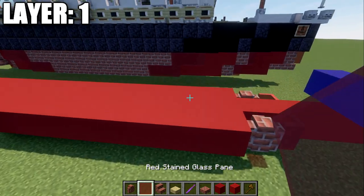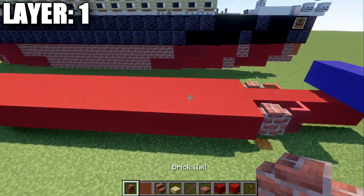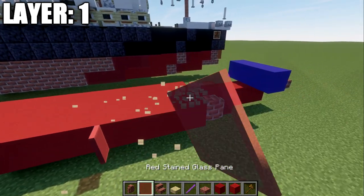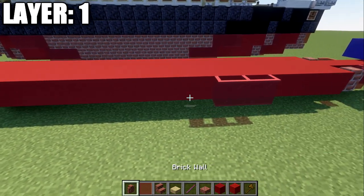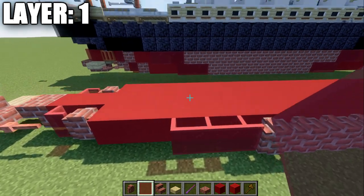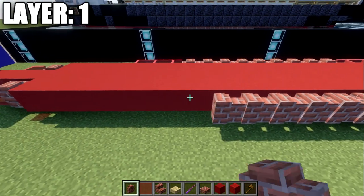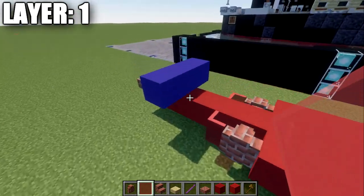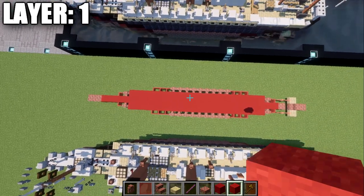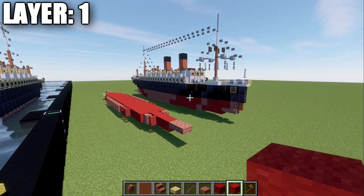After that's done, take the red stained glass panes and go to the 4th block back. Place down a red stained glass pane and two more panes for a total of 3. Then place down 9 brick walls and then 3 red stained glass panes back. Do the same thing on the other side — that concludes layer number 1 of the build. Here's the top-down view showing the start of our hull draft.